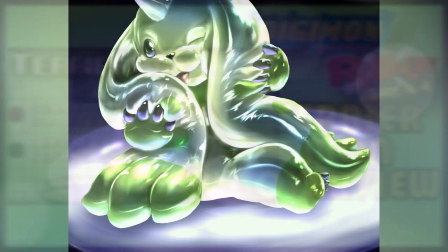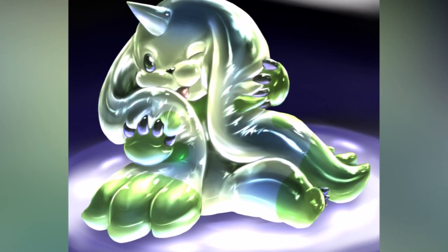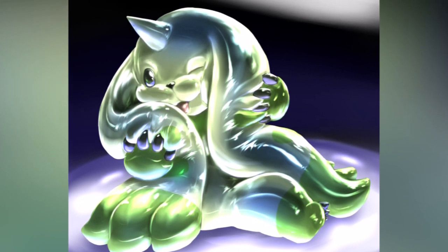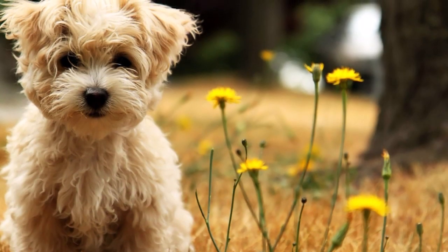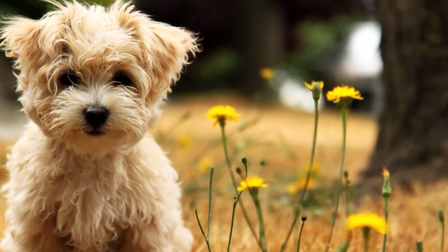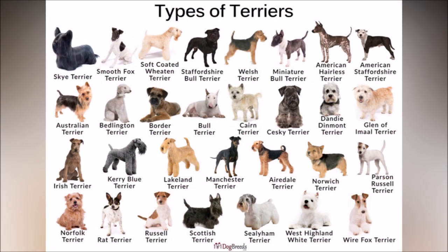Who is Terriermon — this cute bipedal canine with white fur that is striped with green on its collarbone, bones and the tips of its ears? Well, Terriermon is a Digimon based on the terrier, a typically small, wary and fearless dog breed. Pay attention — I said dog breed, meaning that there are a great variety of terrier dogs.